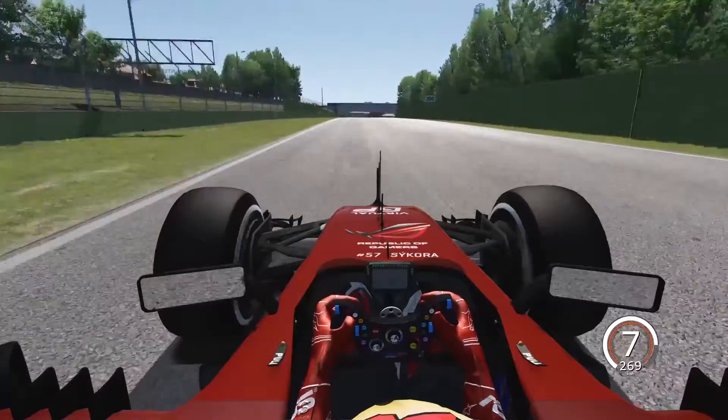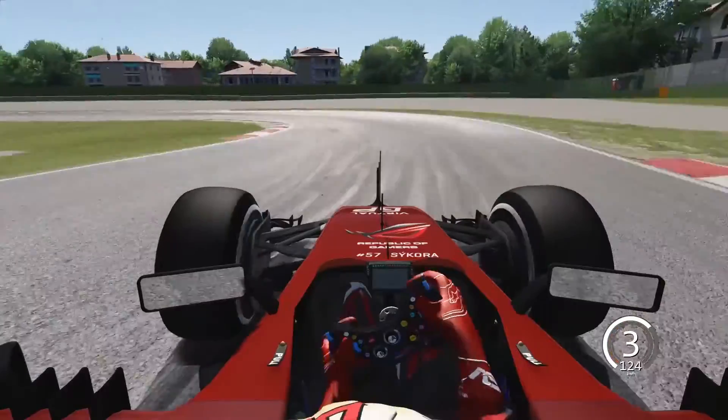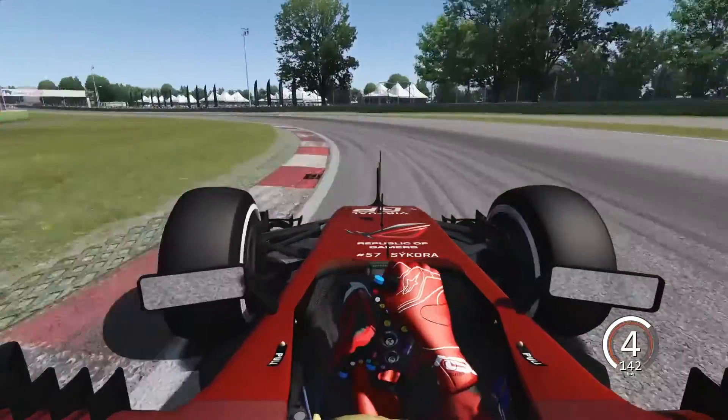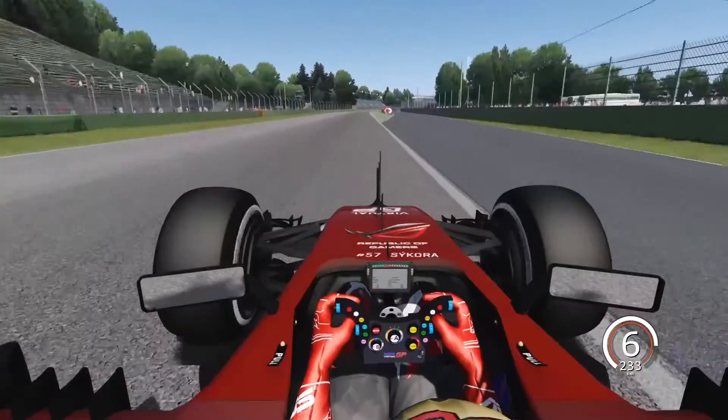The second part of the Formula circuit features the two left-to-right chicane called Rivazza. Back over the road here is the key, because the pilot runs on the start-finish line. This is the one at the Enza and Dyna Ferrari.